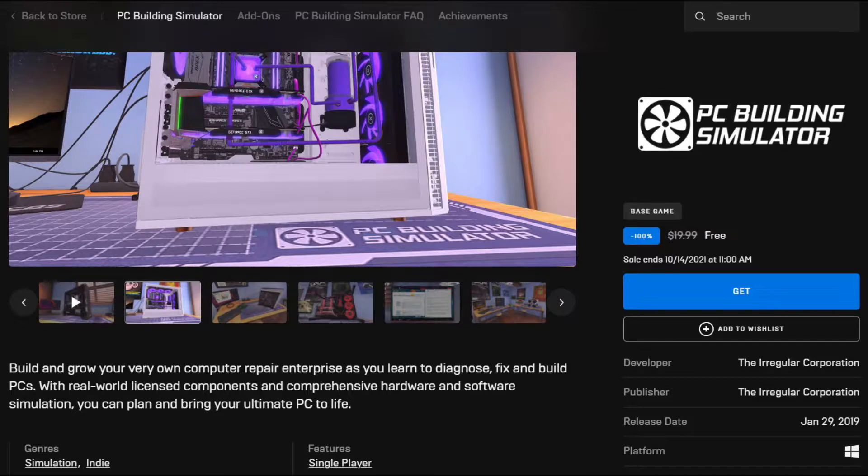Now let's jump into the giveaway. To get PC Building Simulator on Epic Games for free, all you need to do is log into your Epic Games account, then go to the PC Building Simulator game page on Epic Games, and just buy it for free — there's a 100% discount right now. You don't need to pay anything or enter any payment info to get it, just claim it and enjoy.